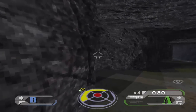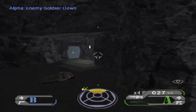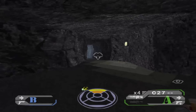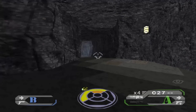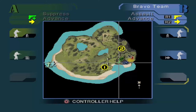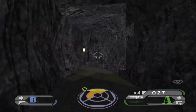The cave system actually has multiple paths going through. What I like to do is split my fire teams off so we can cover more ground easily. Looks like Bravo's already spotted something. On the map, red is enemy, grey will be the hostage, and obviously green and blue is us.